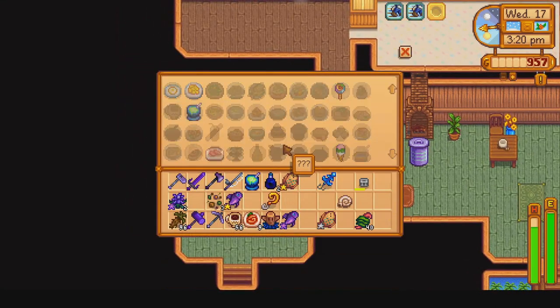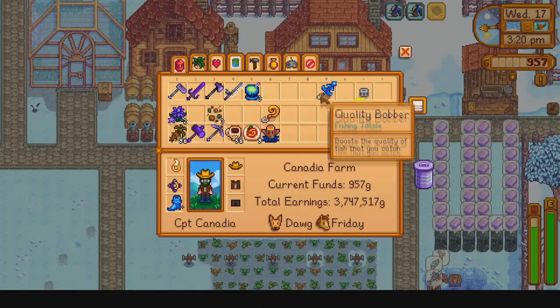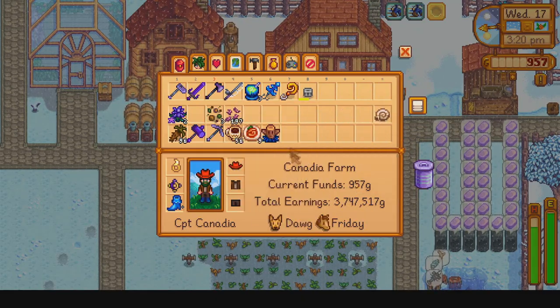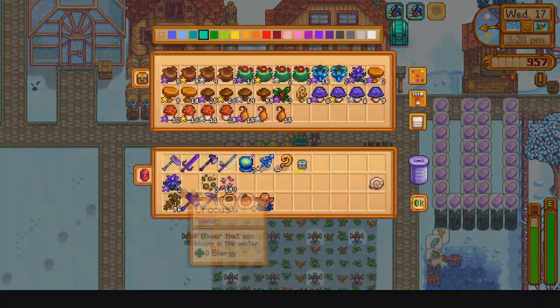After skipping over some organization and grabbing ingredients for seafoam pudding, we head to the kitchen and craft a couple more seafoam pudding. We have three now. We probably won't use all of them on the deep sea fishing tour, but will likely use at least one in combination with our wild bait.